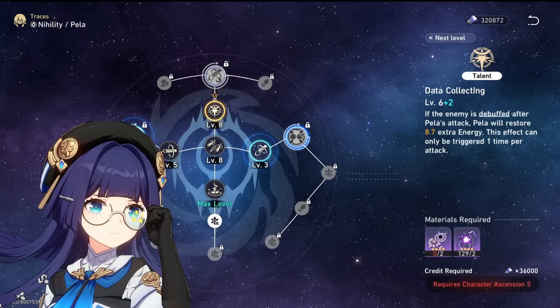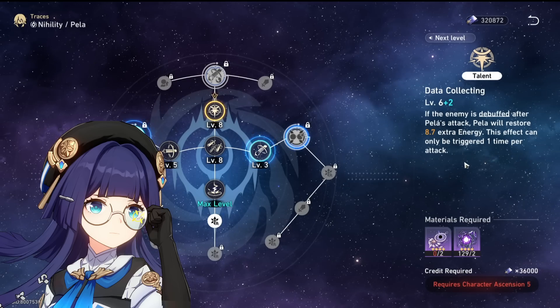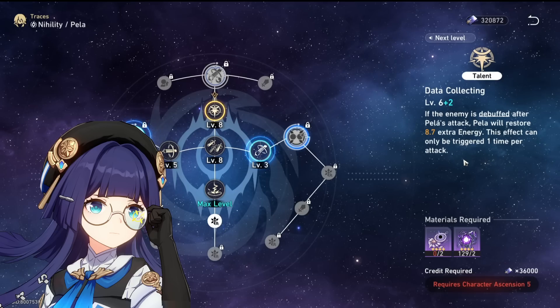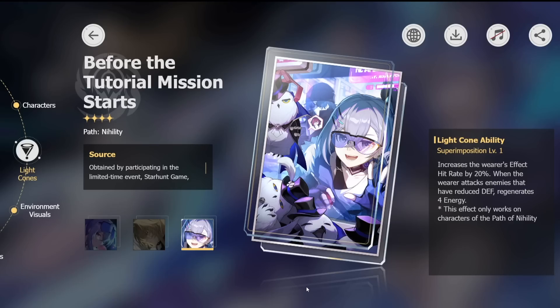Pella is a bit of a special case because she already has a very powerful energy regeneration talent: whenever she attacks a debuffed enemy she gains energy, but it can only be triggered once per attack. Now if we look at the light cone, I don't see that restriction — which is a little suspicious. There's a scenario where Pella could ultimate and, if enemies still have a debuff down, end up getting a lot more energy than expected. I have no idea if this will work, but it very much could, which would make the light cone completely bonkers.